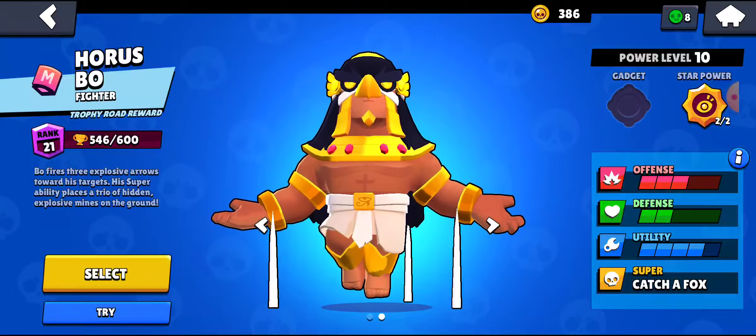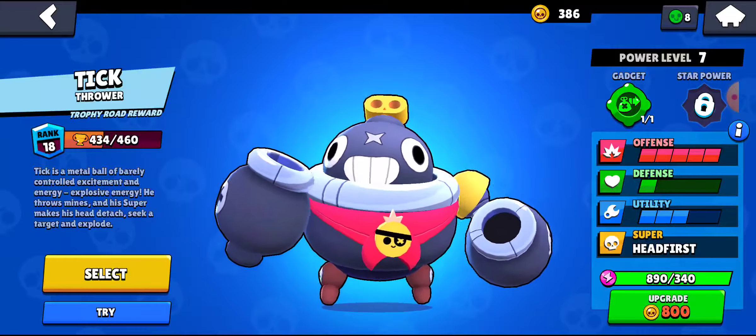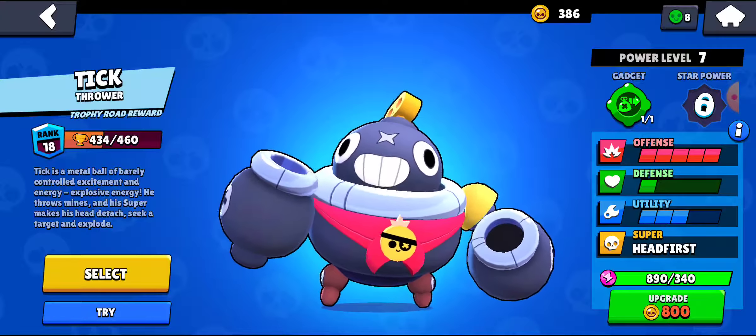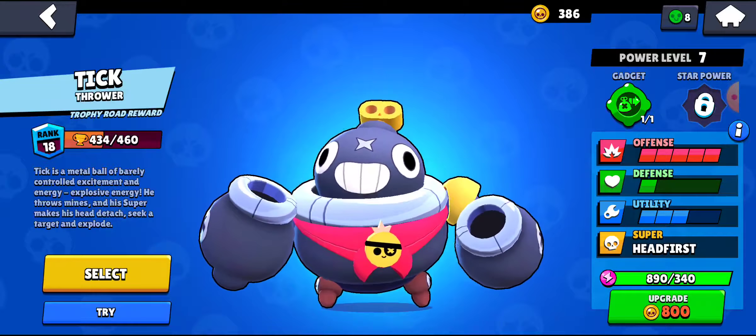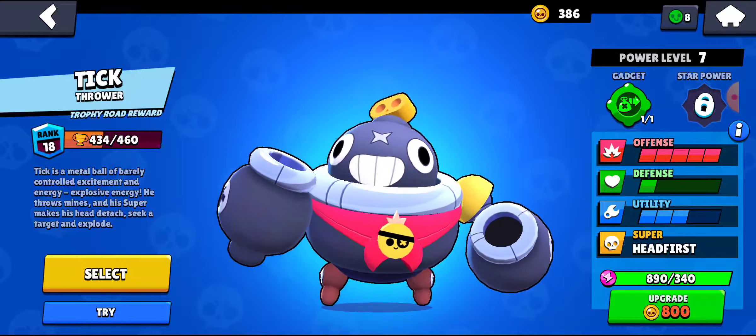Dynamike can be unlocked at 2,000 trophies. He is one of the hardest brawlers to use in the game, with his high skill cap, being Dino Jump. His best mode is heist, and he can also be really good in Brawl Ball and gem grab.